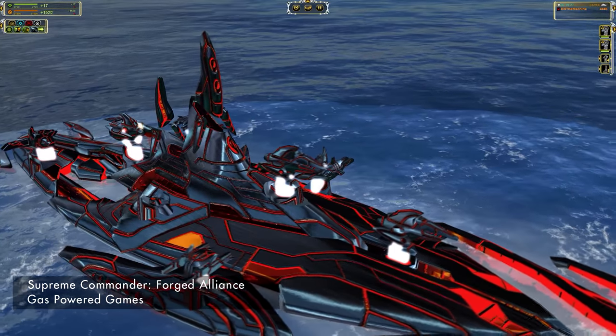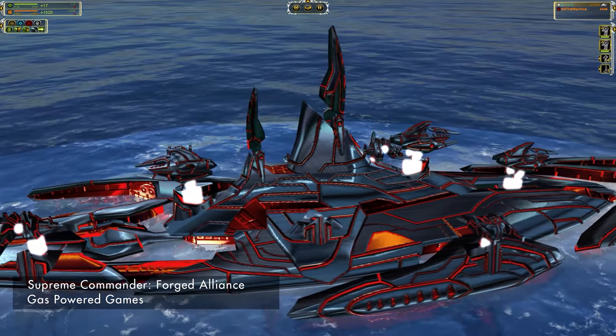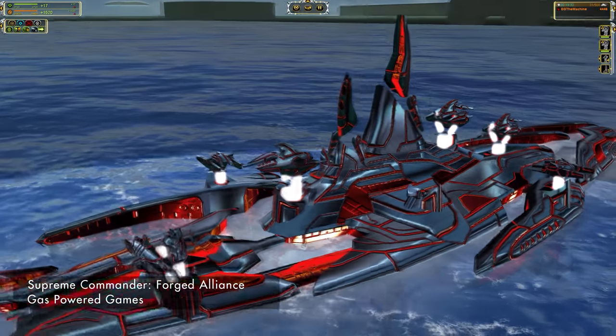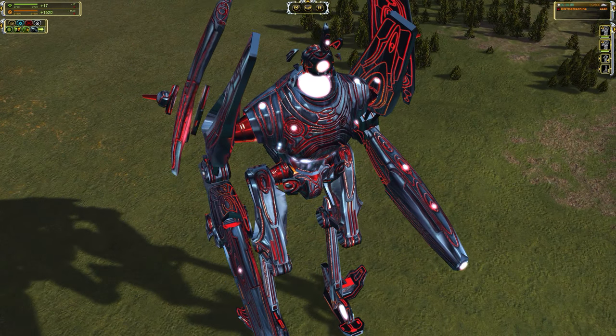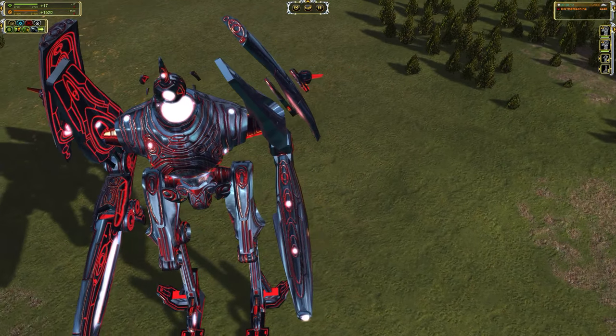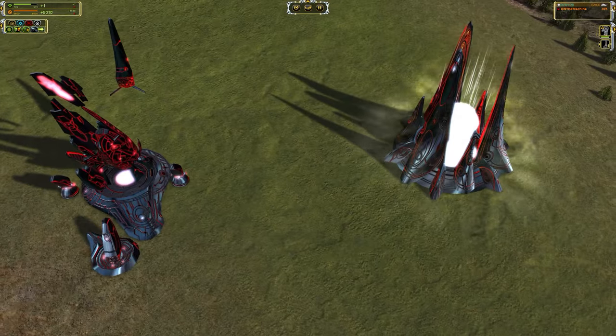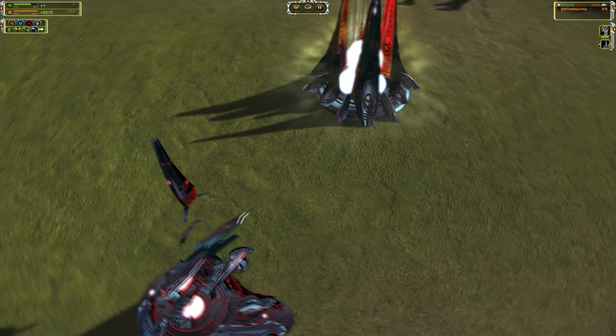Seraphim textures have a metallic shimmer, which suggests the material uses a construction technique unlike what humans use, because our metal doesn't shine. The Tron-like veins throughout are mysterious and indicate some kind of power flow, and the bright lighting in between joints juxtaposes the darker metallic look, creating a curious effect that's different to human constructions, which have more consistent lighting and tone.